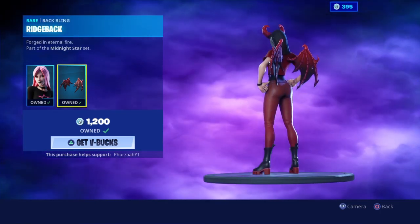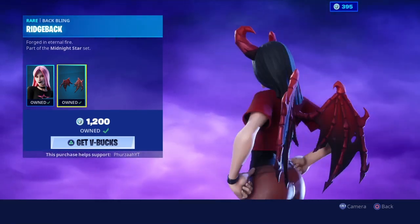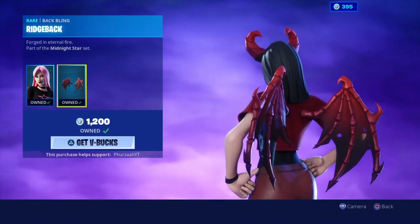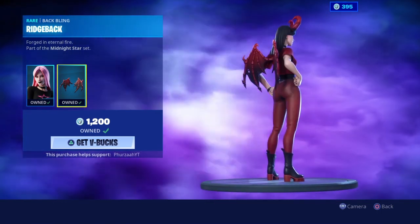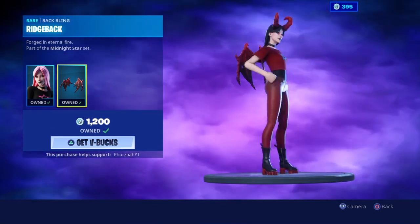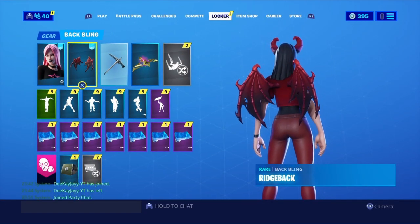This also comes with a Ridge Back back bling, which is a new wings back bling in Fortnite. It's another red wings back bling, and it's kind of annoying because we have like four or five wings that are currently red and we're missing so many other colors. I kind of just wish they would bring more variety rather than stuff we kind of already have in the game.